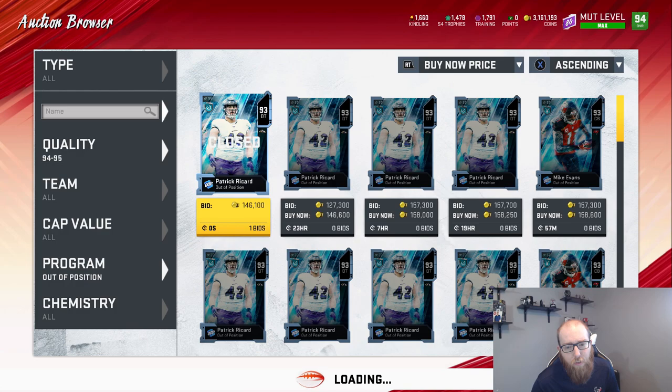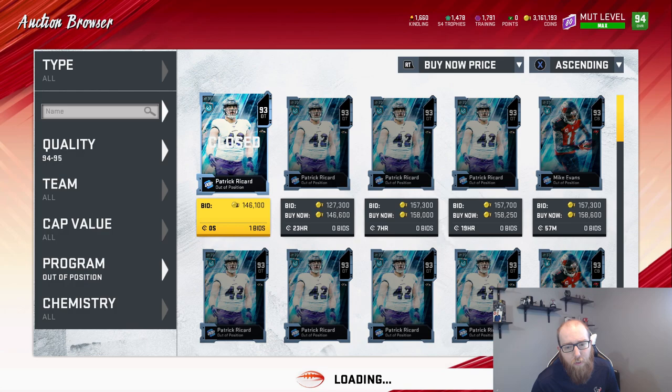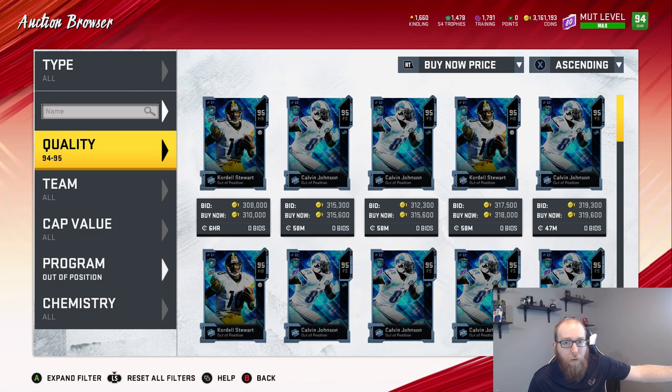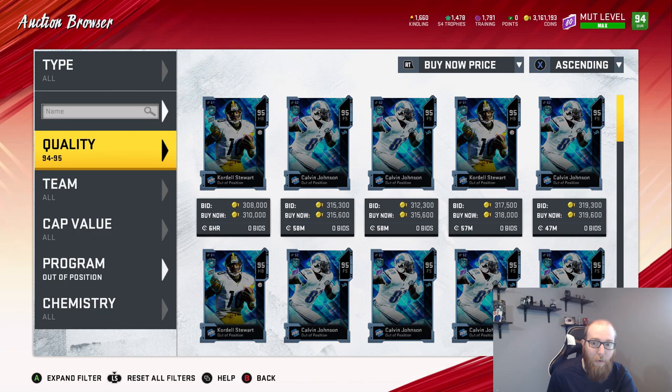The last thing I want to discuss is 94s and 95s — around 300,000 coins. These are not great values: at 295,000 I had them listed at 28 per kindling, compared to 25, so not as good. But I will say — fantastic card — Calvin Johnson at 300,000 is a bargain. He's one of the best free safeties in the game and he's only 300,000.